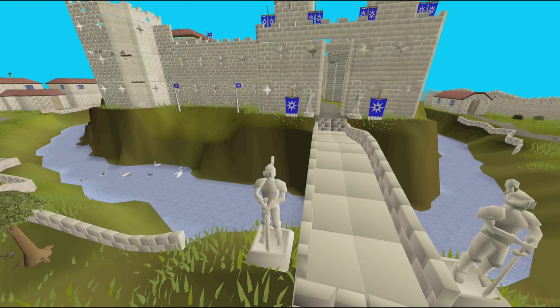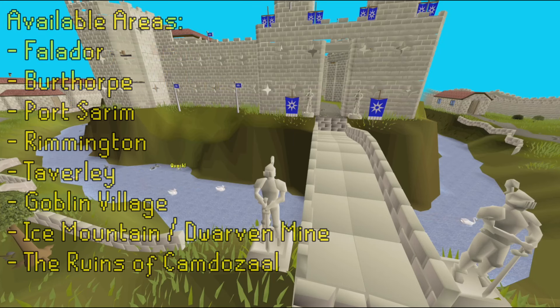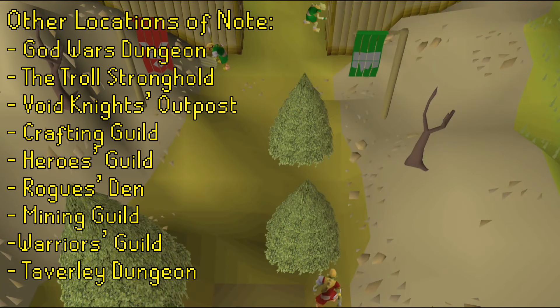By picking the Asgarnia region, you'll be given access to the entire Kingdom of Asgarnia, the island of Entrana, the Pest Control islands and the troll country to the north. Notable areas include Falador, Burthorpe, Port Sarim, Rimmington, Taverley, Goblin Village, the Ruins of Camdozaal, Ice Mountain and the Dwarven Mine. You will also receive the God Wars Dungeon, the Troll Stronghold and the Void Knight's Outpost.